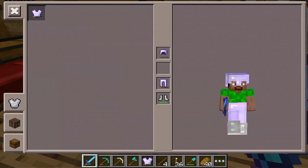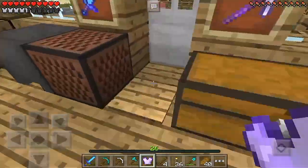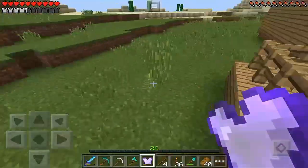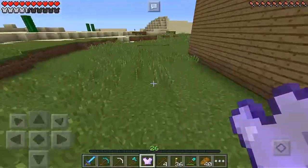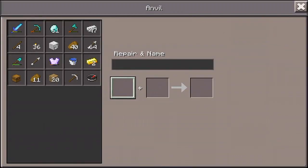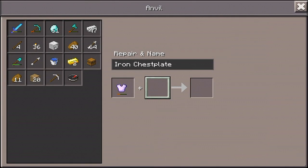What is this iron chest piece? Protection 3, unbreaking 3. How much would it be to repair this? In the exploring episode, a lot of people agreed to build an extra base in that mountain house that I found.